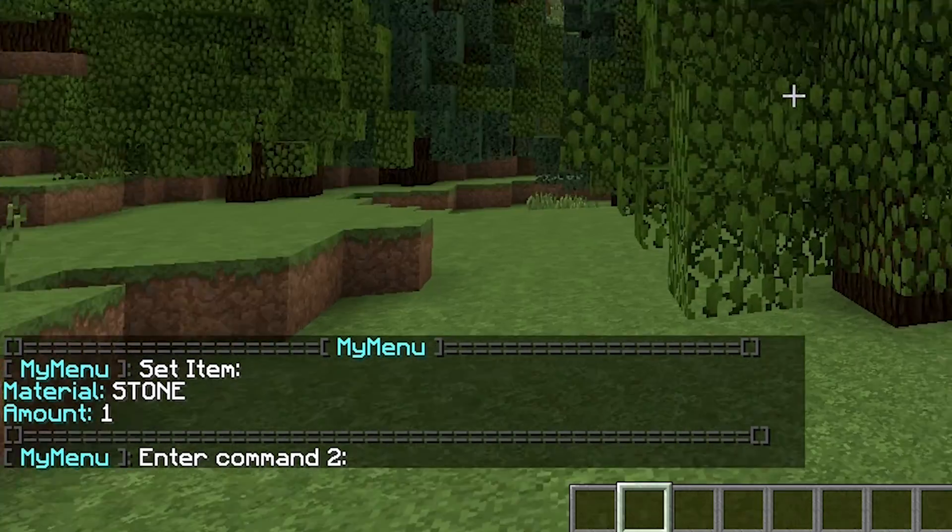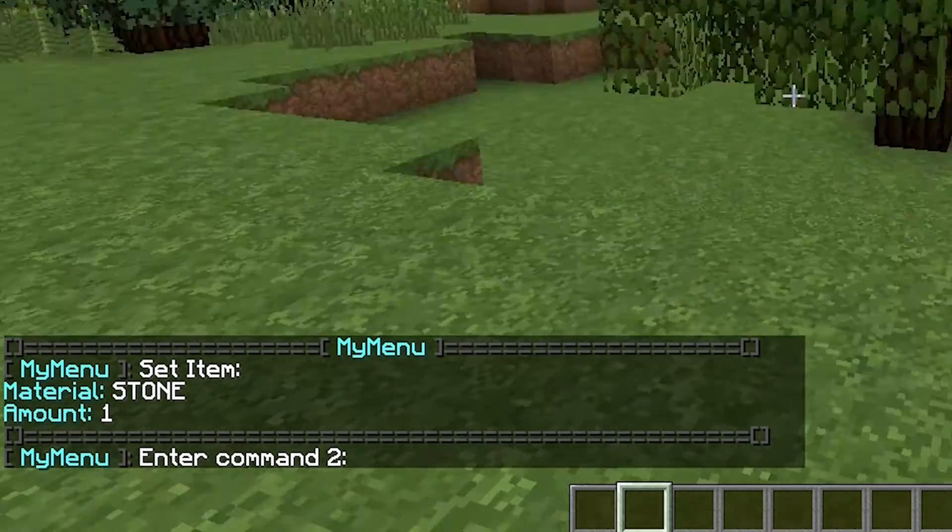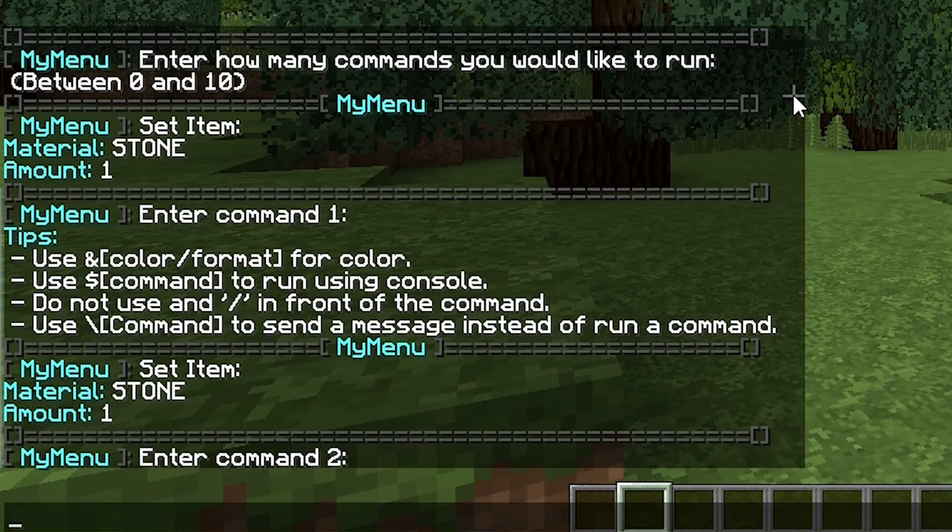Now we can enter command two. Let's make it a player command. Remember — no slash at the front, please. No slash at the front — that is a rule of thumb. So once you enter that, boom.